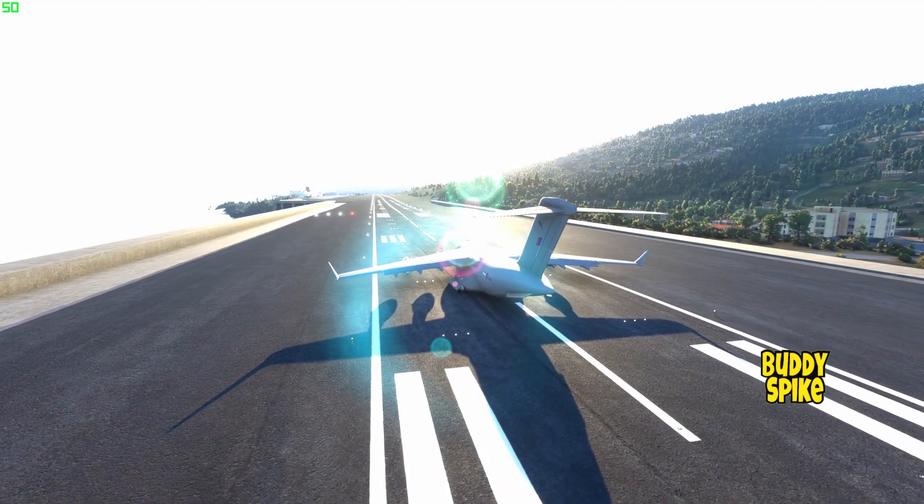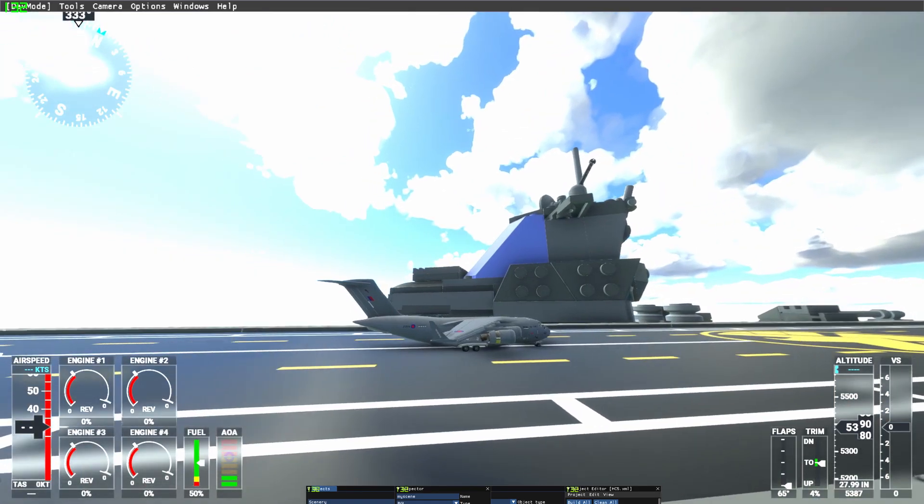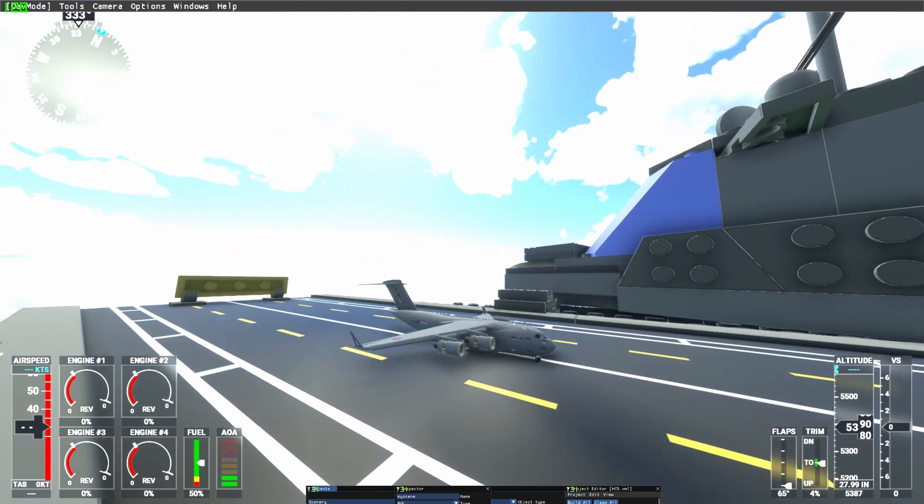Hey there fellows, Buddy Spike here. This is McDonnell Douglas C-17 Globemaster III. The C-17 commonly performs tactical and strategic airlift missions, transporting troops and cargo throughout the world. Additional roles include medical evacuation and airdrop duties. It was designed to replace the Lockheed C-141 Starlifter and also fulfill some of the duties of the Lockheed C-5 Galaxy, freeing the C-5 fleet for outsized cargo.